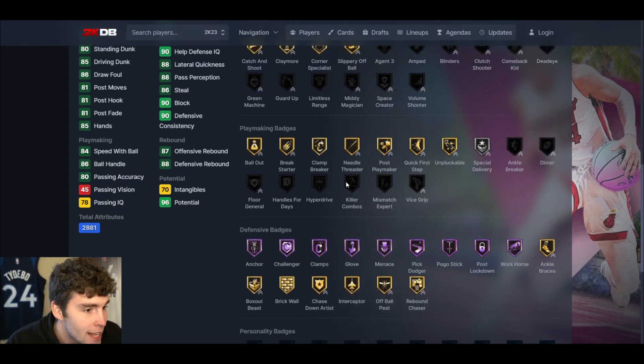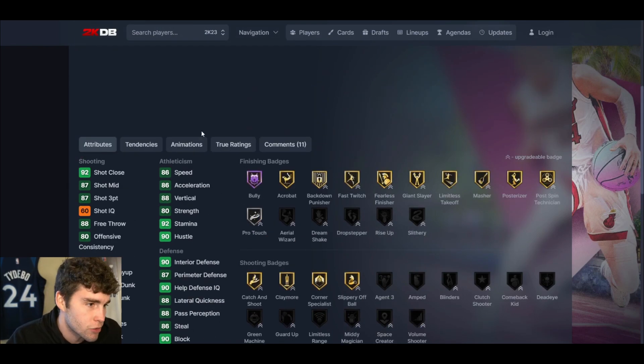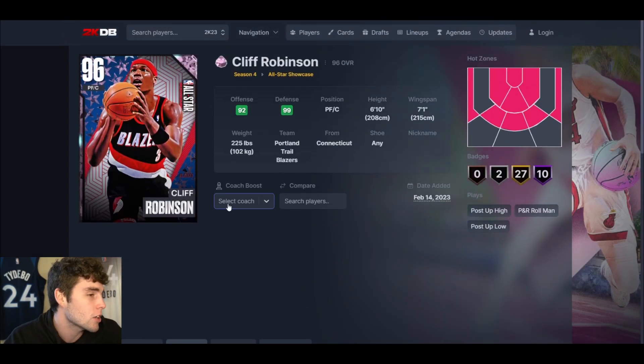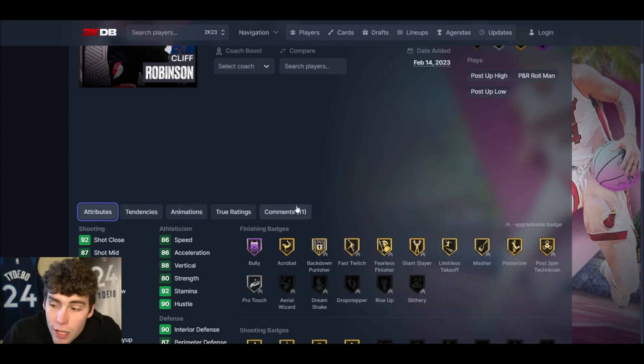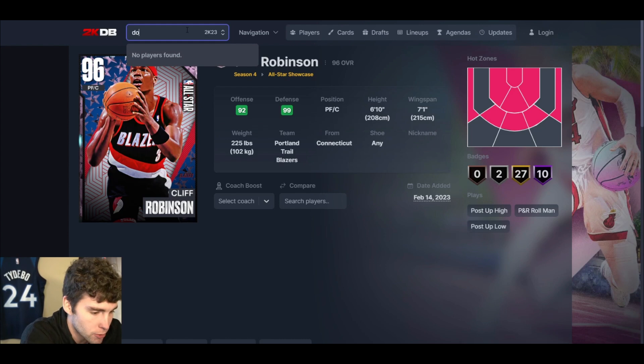Shooting-wise he does come with Unblockable but doesn't come with Limitless Range and can't get it, which hurts his value a little bit. But the Mullin base on quick is smooth — Kobe upper, MJ dribble style, normal leaner. You could honestly make the case that Cliff Robinson should be higher, maybe at 8 or 7. I personally don't like him enough to rank him higher, but I wouldn't argue it. Number 10, Pink Diamond Cliff Robinson — really solid.